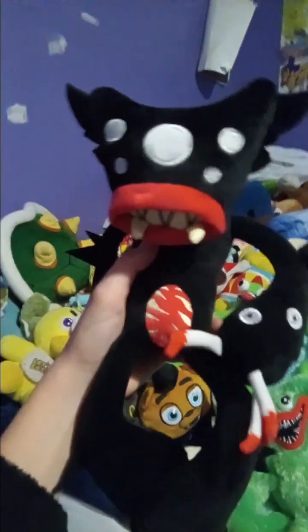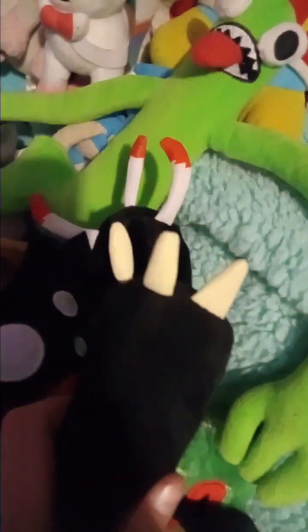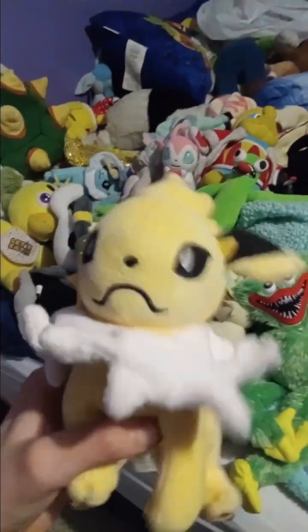My next one I got today is Killie Willie. I honestly like this guy — he's one of my favorites. Look how well-designed he is: he's got the jaw on his stomach, eyes on his hands, really cool claws, and very dirty teeth. And notice his toenails are dirty too — Killie Willie, you need to wash them!